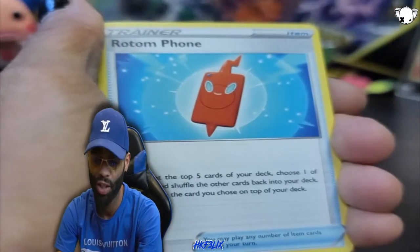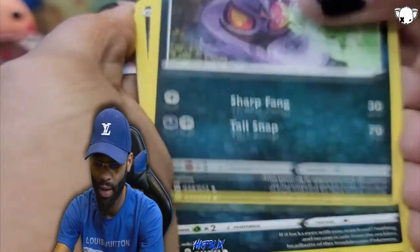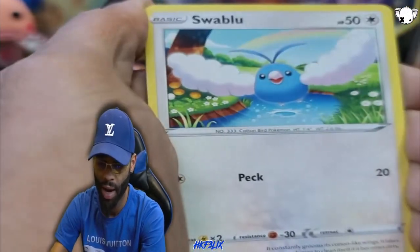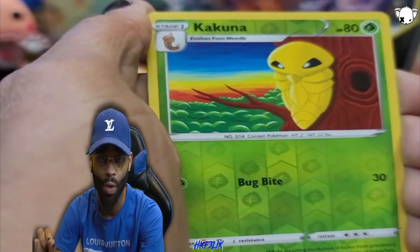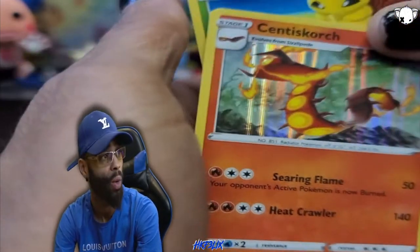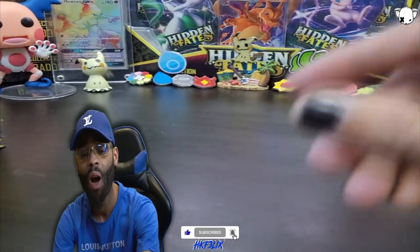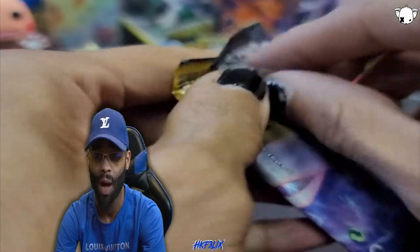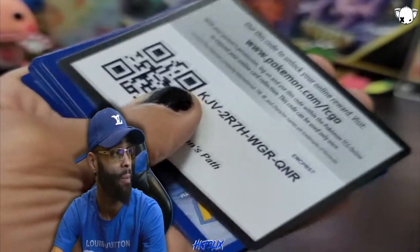Lightning energy to start it off - got the Rotom, got Milo, Swablu, the Kakuna reverse holo. And another Centiskorch holo rare - we already got a double up on the Centisorchs. Just breathe - double up on the Centiskorches, it's okay. It's just the tip of the iceberg. With only four or five packs in we already got a double on the Centiskorch holo.